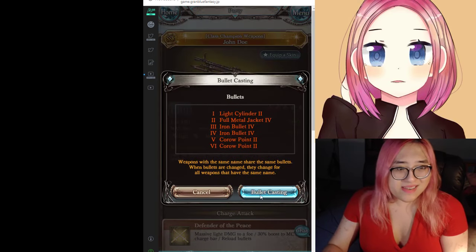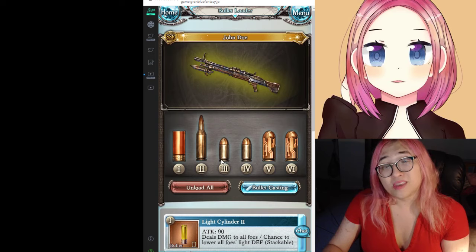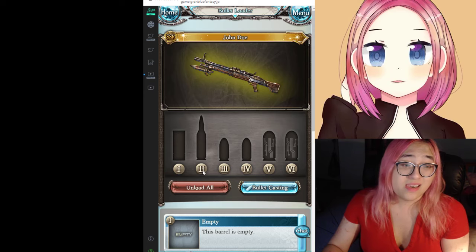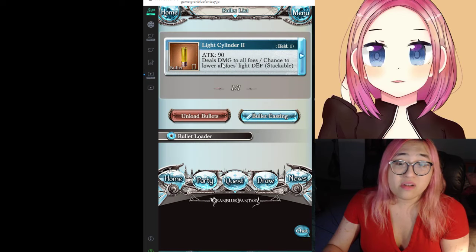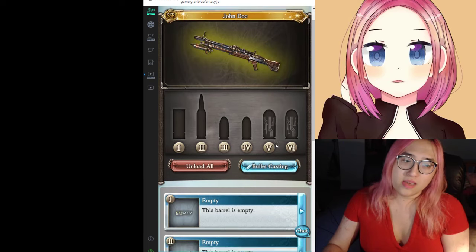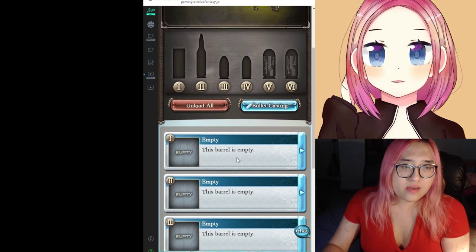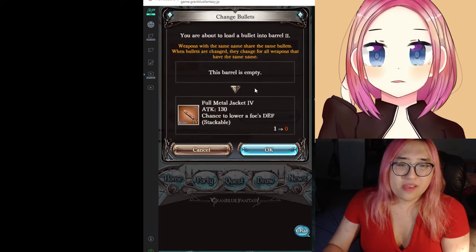Now let's talk about bullets themselves. The best way to demonstrate this would be to unload all my bullets. You can load each of the chambers individually based on what type it is. If you click on the empty chamber, it will bring up the bullets you have made for it. I only have light cylinders made for this gun, so I can only equip my light cylinder. Important things to note here — as you make bullets, notice I have one Full Metal Jacket at level four.